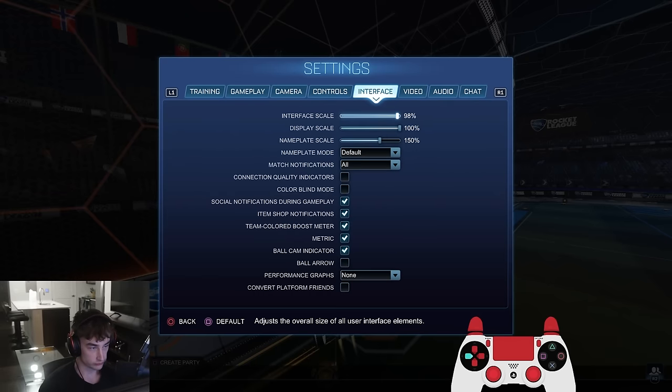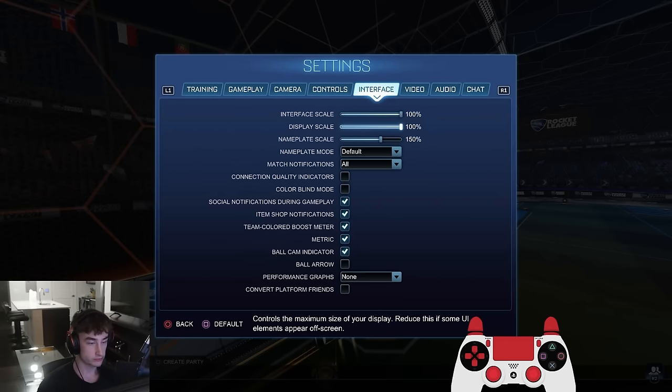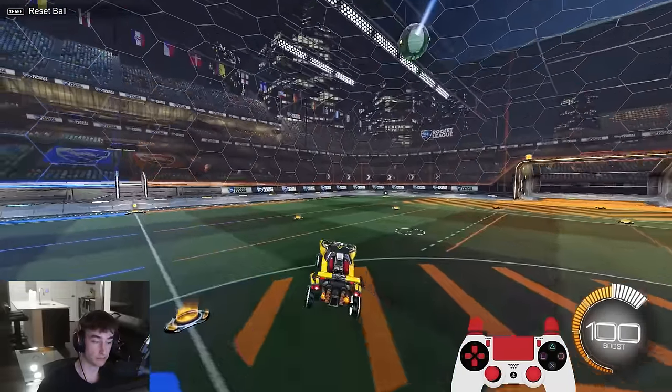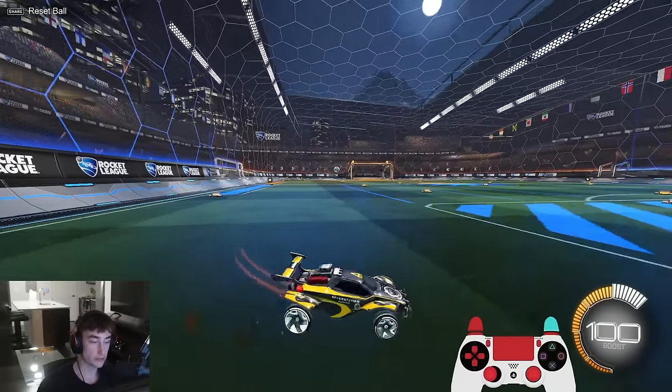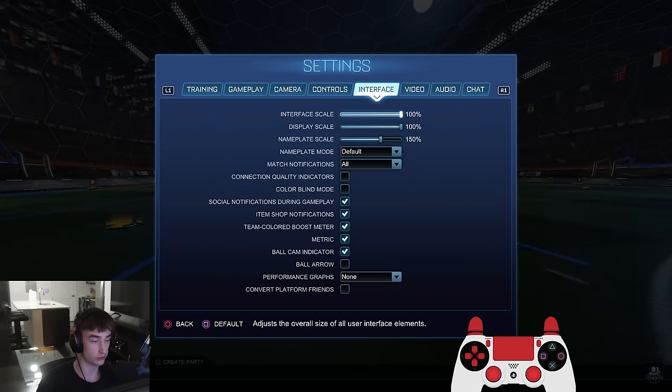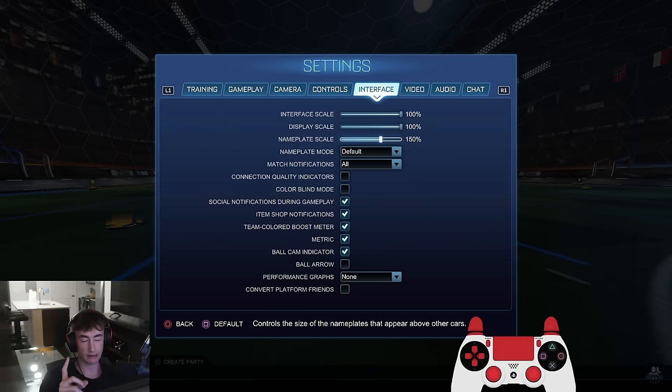Interface. Interface scale and display scale don't really change much in game. Nameplate scale is the one you can use to your benefit — if you have it a little bit higher, when the ball is across the pitch you can see if an opponent is close to it. It helps with depth perception. I recommend turning that up a bit, though I'm not sure if the default is 130 or 150. Some players like Rettles have it higher, so mess around with it — it can help a lot.